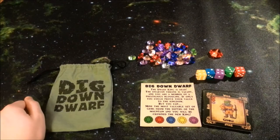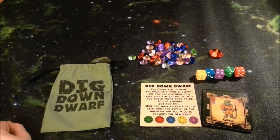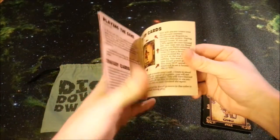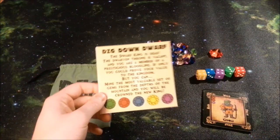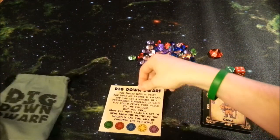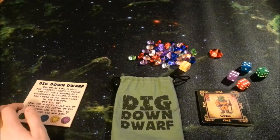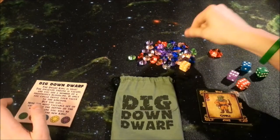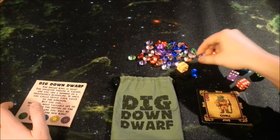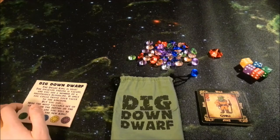We're going to take a look at what you get inside of Dig Down Dwarf. First and foremost, we've got our rule sheet — about four pages, double-sided, full color. Very well done. It'll have you up and running in no time. It's a very simple game and won't leave you with any unanswered questions. You're going to be chucking dice, collecting gems, and saving those gems to give you victory points, or potentially spending them to get super unique powers.